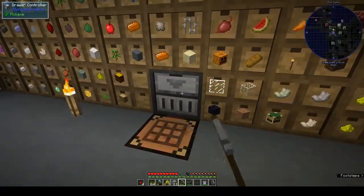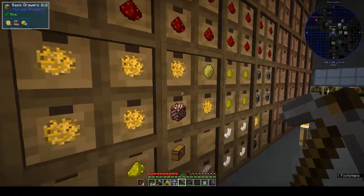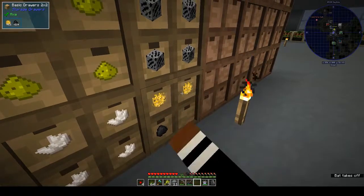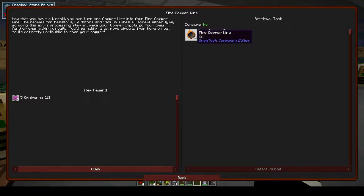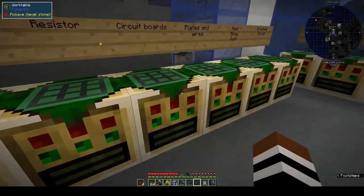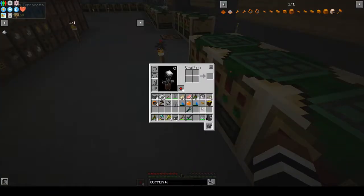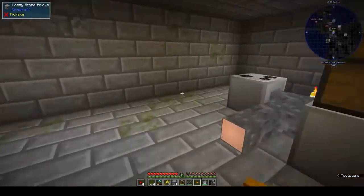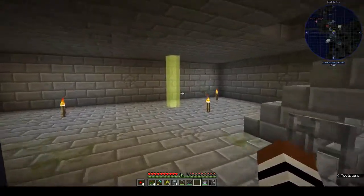Hi, this is Shane and welcome back to another episode of OmniFactory. Am I out of this stuff already? Yes I am. I've just been chopping down rubber trees. I went ahead and did the fine copper wire — basically you take a normal copper wire, put it through the wire mill, and you get fine copper wire. You get four-to-one, which is not bad.